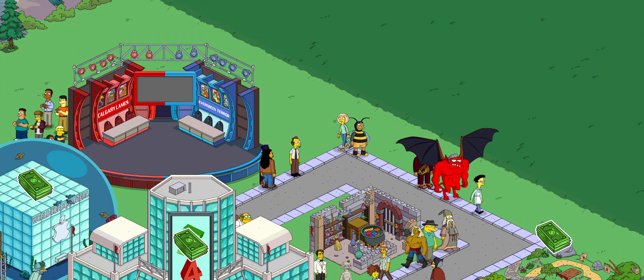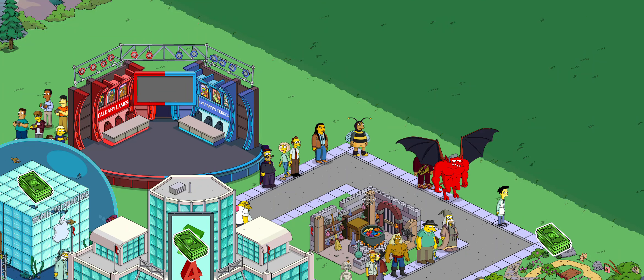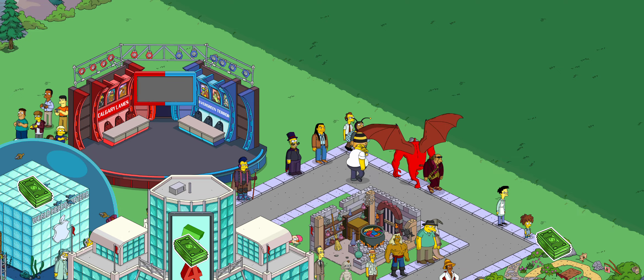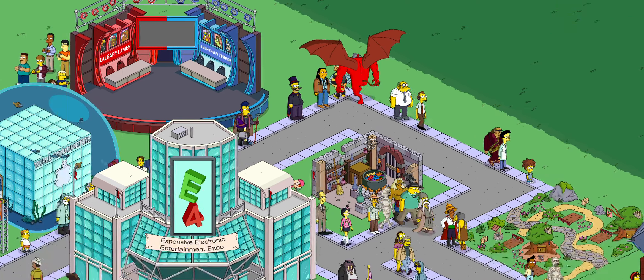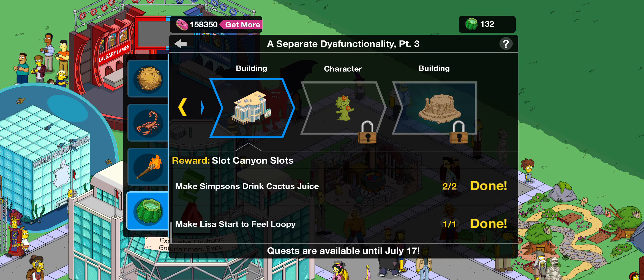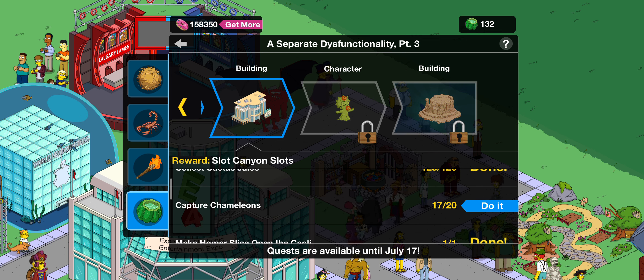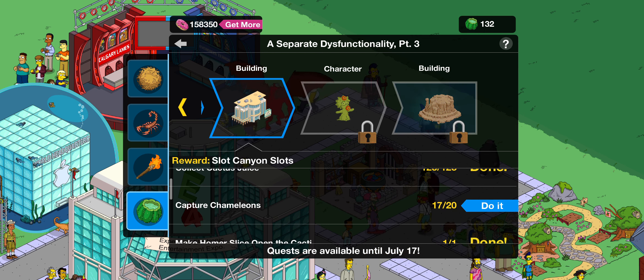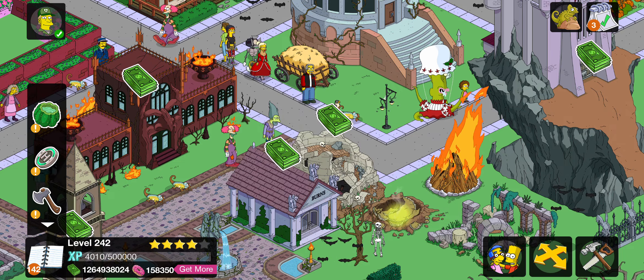Hi everybody in my TSTO Harry Potter YouTube group and channel. Here we go again, we've got another video. What I'm doing now is unlocking the slot canyon slots - funny name. All I gotta do is find three more chameleons and we're gonna start the next storyline.